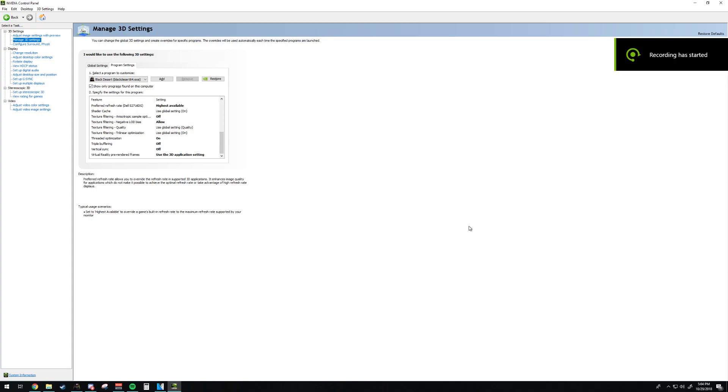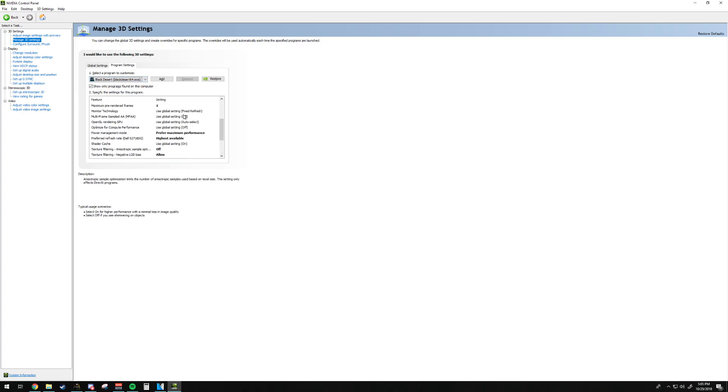I have an Nvidia GTX 970 graphics card, so I use the Nvidia Control Panel. I go to Manage 3D Settings, Program Settings, find Black Desert Online, and then here you can change the settings. I followed a Google Doc guide for Black Desert Online for the best optimization, so I'll put that in the description and you can just follow it from there.